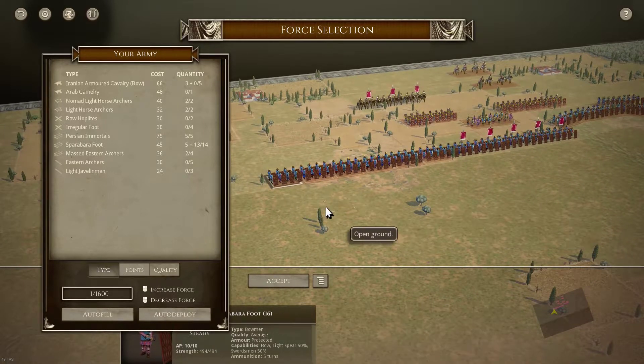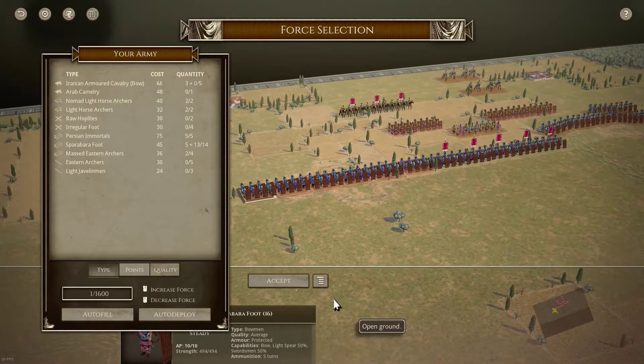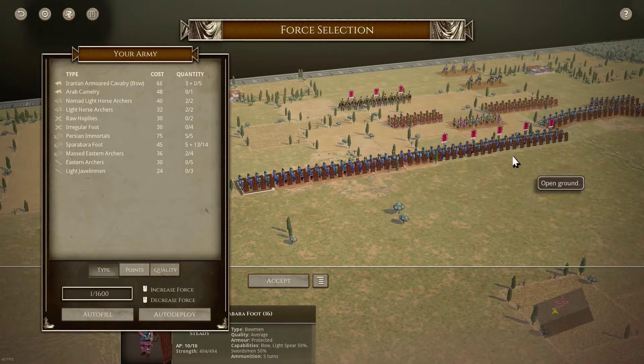When you look at the kind of units they're going to face, especially in biblical, the veteran hoplites — now they are a good unit. I think they're about 60 points, but they're protected, not armoured. So against these kind of units they are going to suffer. And that probably shows why this list can do really well in biblical.